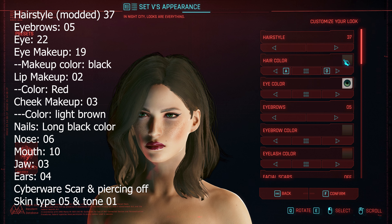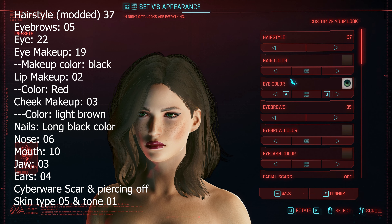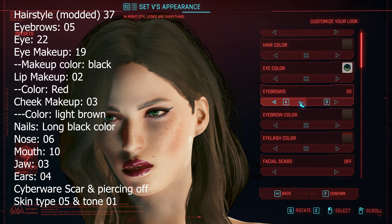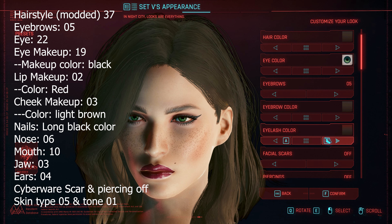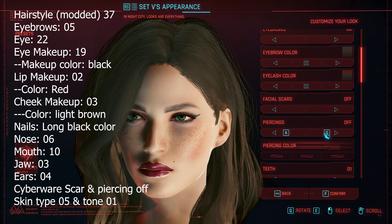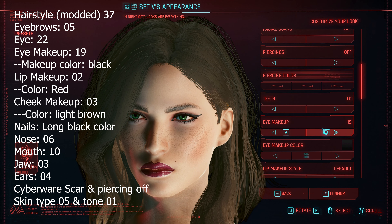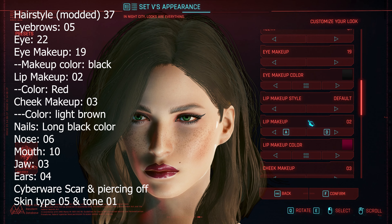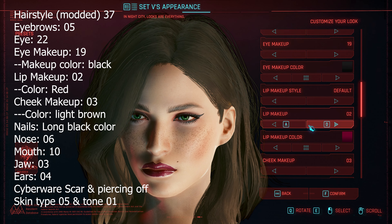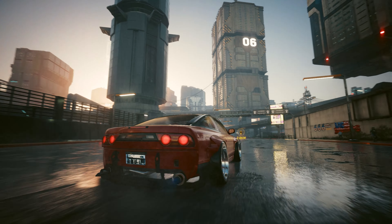Presets — last but not least, the presets I usually use for the female V face. A lot of people ask me for them, and here you go. A trick is to keep all the makeup color black and choose whatever hair or eye color you want — simple is better. This Russian model face will make you love your V even more.